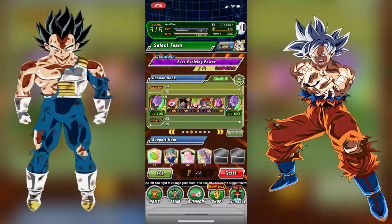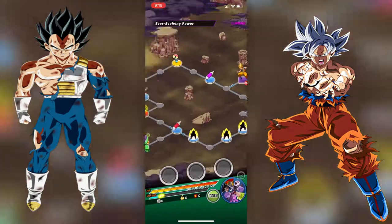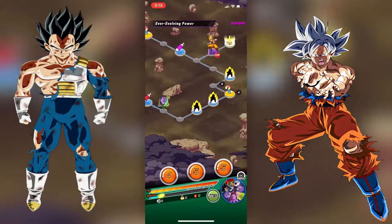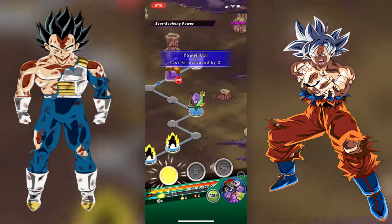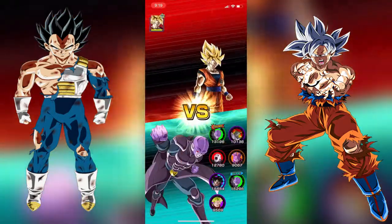B&D Gaming here. Today we have an extreme tech Hit showcase coming at you. We're on Browse's account and we are jumping into the Transforming Goku event to really showcase this Hit. He does not have the fully optimal team, but it's a really good showcase. This Hit is now coming to JP, which is why we're taking the opportunity to showcase what he can do during Golden Week.